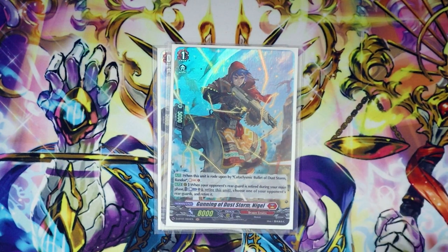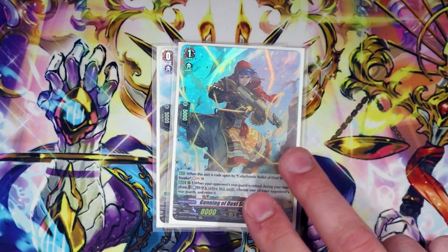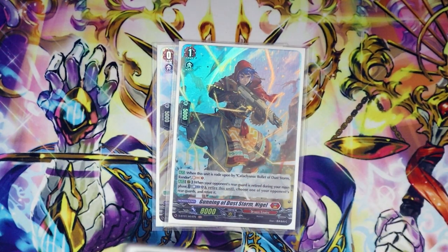Nigel has a rearguard skill: when your opponent's rearguard is retired in the main phase, you can blast-retire this and choose another one of your opponent's rearguards to retire it. But the fact that you're losing a unit off your board kind of sucks, so we don't run it in the main deck.